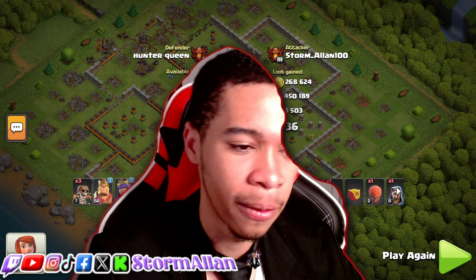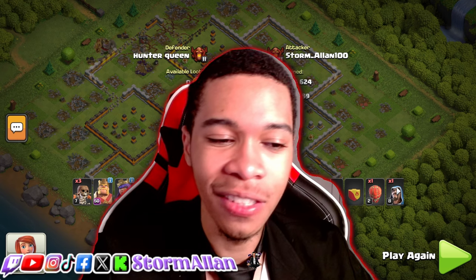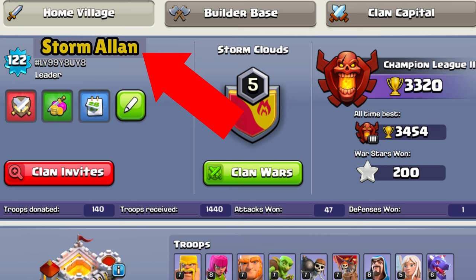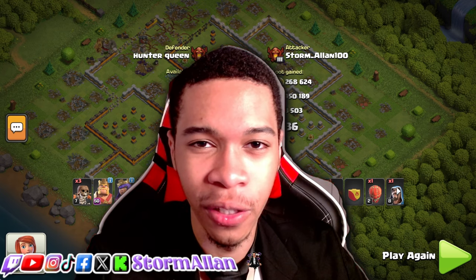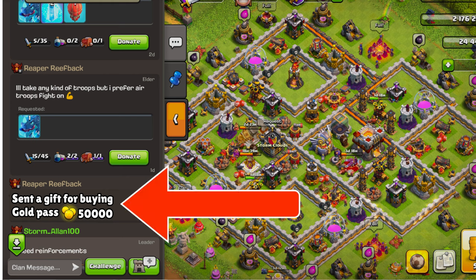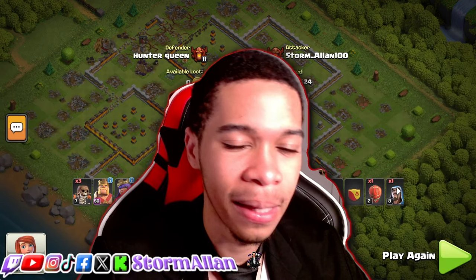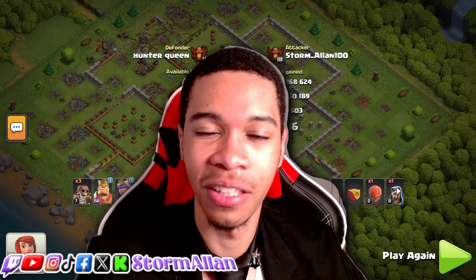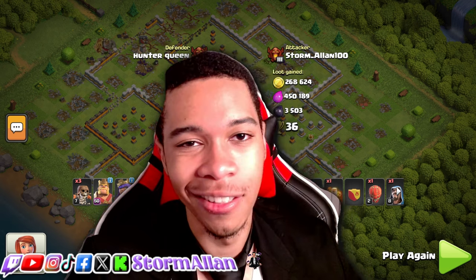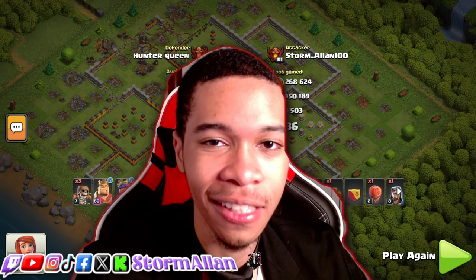Bonus idea: give us a golden name. They've done something like this in Clash Royale — give us a golden name and let us give clan members elixir, gold, or dark elixir once you get the pass. Nothing too huge, but in Clash Royale you can send your clan mates some gold after buying the pass and you also get a golden name. I think everybody in the Clash of Clans community would appreciate it when their co-leader or leader buys a pass and sends them some resources.